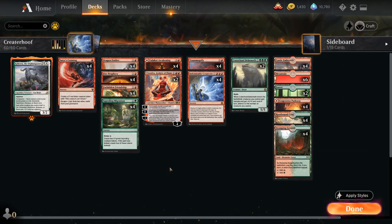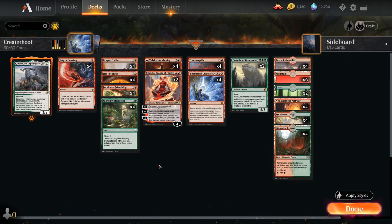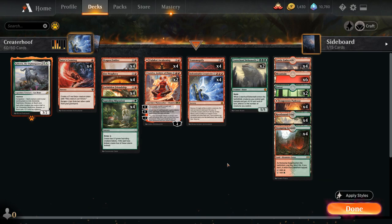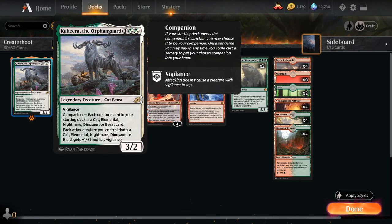One of the perks of adding green to the deck — as opposed to just being mono-red, which would give us access to Dwarven Mine as a land to make an additional token — is that we get access to Saproling Migration as another great two-mana token maker that we can potentially kick for six mana total to make four tokens. We can sometimes hardcast our Crater Hoof Behemoth, and we also get to cast Kahira, the Orphan Guard, as our companion, since the only actual creature in the deck happens to be a beast, so it will also get the +1/+1 bonus from Kahira.